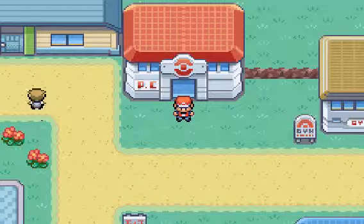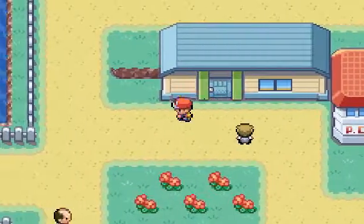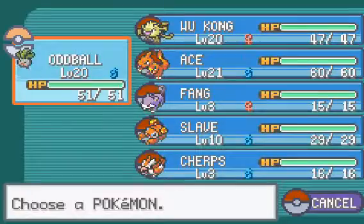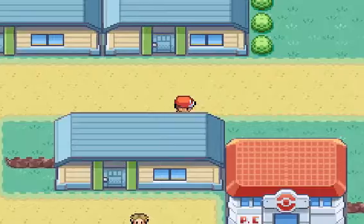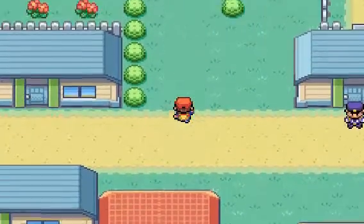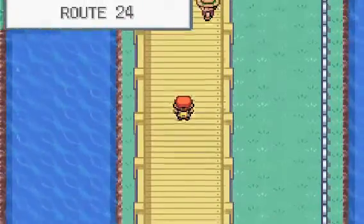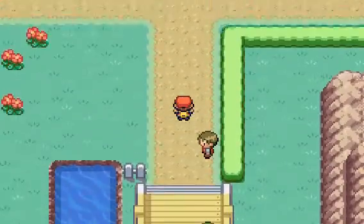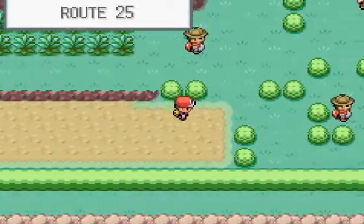Hey everybody, welcome back to another episode of FireRedLeafGreen Nuzlocke Challenge. Last episode we caught an Oddish, and off screen I leveled it up to level 20, so it's right on par with the other two guys I got. Today I think we're going to try and make our way to Bill's house, see what he has to say. And if we have enough time, maybe take on Misty the gym leader. But we're going to head over here first and take on these trainers.